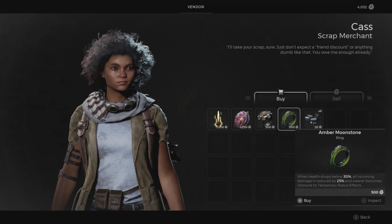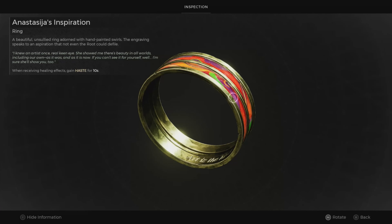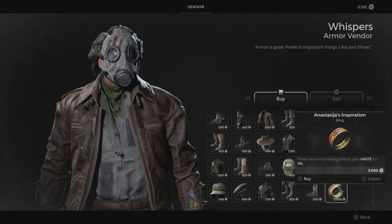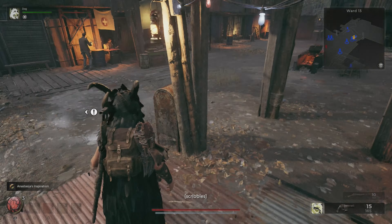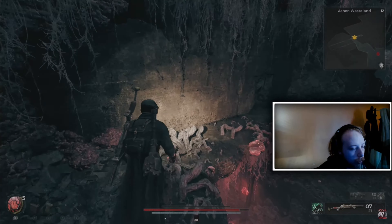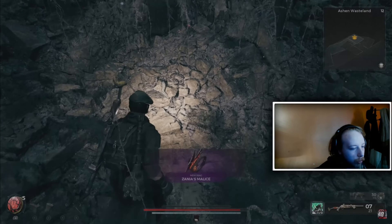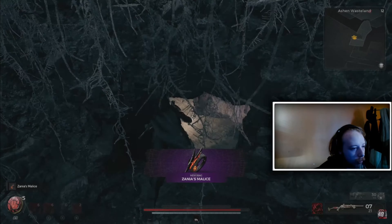The next ring is Amber's Moonstone — you can buy this ring from Casus. Just a heads up, the NPCs like to talk a lot. The next ring is Anesthesia's Inspiration, found at Whispers at Ward 13, the main hub where you start the game. The next ring is Zania's Malice, found on Earth in the Ashen Wasteland. Watch for a hole in the wall, duck under it, and the ring will be there.